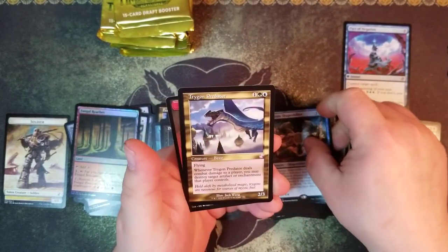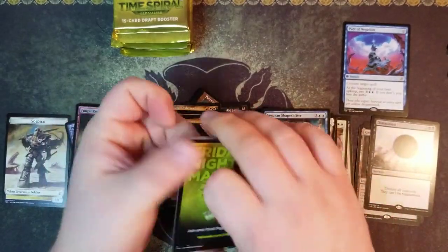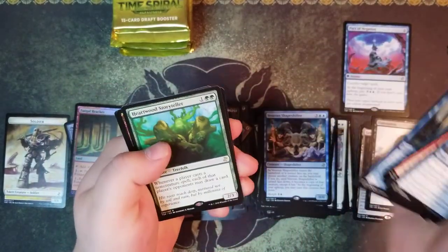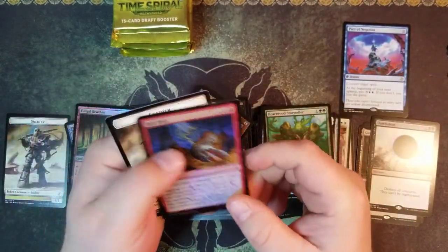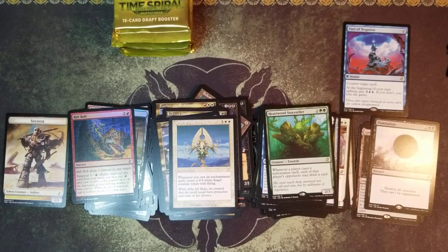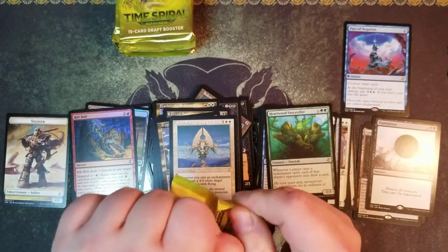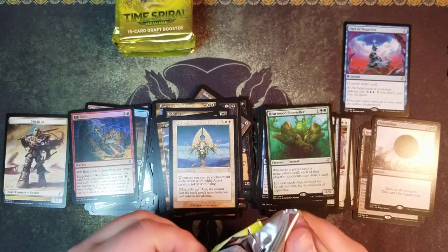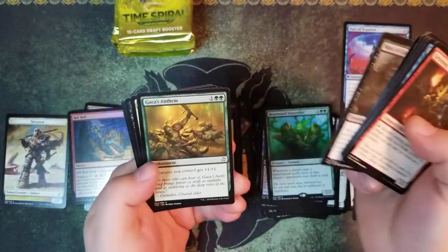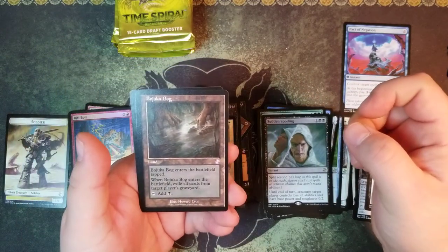Livonya Silone shapeshifter and a Tygon Predator. Heartwood Storyteller, Soul of the Empty Throne, and a Rift Bolt. Sorry about that, the struggle is real. Sudden Spoiling and a Bojuka Bog.